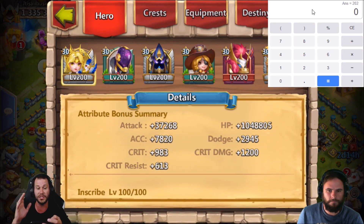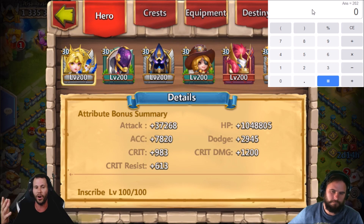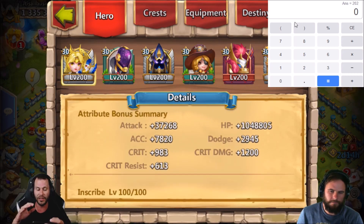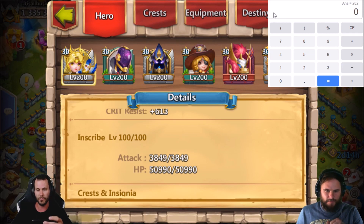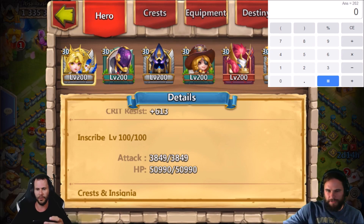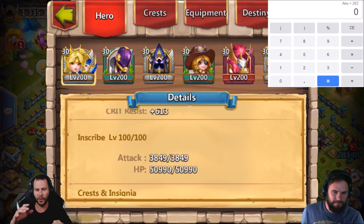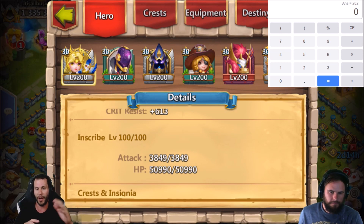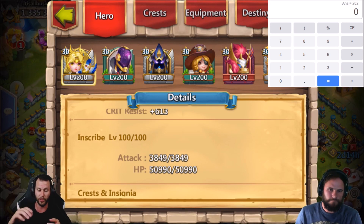Go to details and you're going to see this right here — the attribute bonus summary. Now, this is the overall total of all the attributes. You might ask yourself, what are the attributes? The attributes are everything listed below, and I'm going to go ahead and show you guys this right now. So if we add up everything below, it should total to these exact numbers on the attribute bonus summary. This details section is also the same as going to the inscription level on the back of this Dovekeeper at level 100 — it gives you these same exact stats. You can find this information in multiple spots.